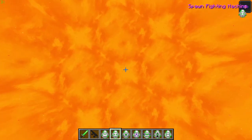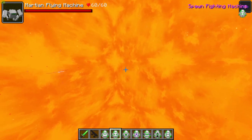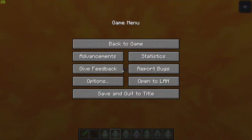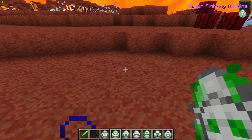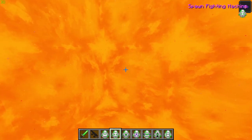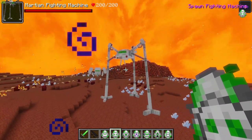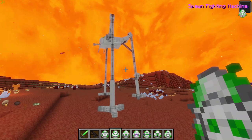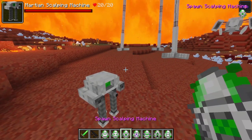And here we have the main martian fighting machine. There we go - the main martian fighting machine is in there doing its thing. I don't quite know what went on with it but it's killing all the poor looters. That is the big bad boy of the mod - it is massive, it is strong, and you do not want to mess with it. It has wiped out absolutely everything.